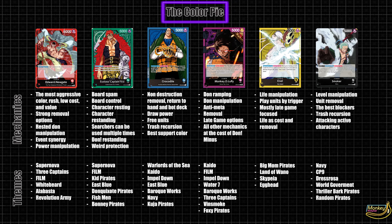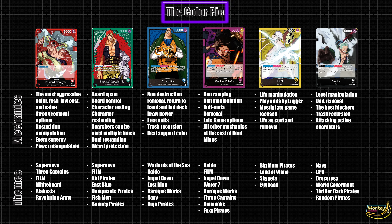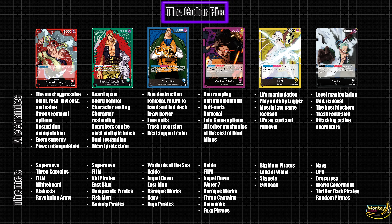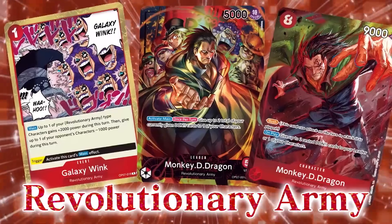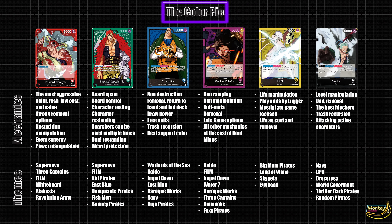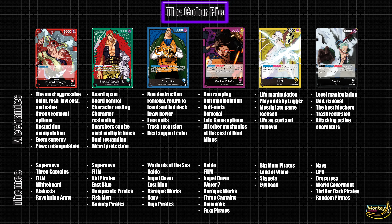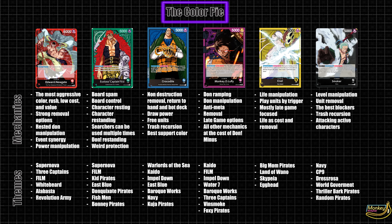There are six different colors in the One Piece card game. Red is the color of aggression — low-cost units and manipulating the power of an opponent's cards. A lot of decks in red focus on rushing down the opponent, such as Zoro, Monkey D. Dragon, and Bellabetti. This color is solid all around, but it isn't too impactful in the meta right now, outside of Trafalgar Law, who uses red's aggro options to beat down opponents.